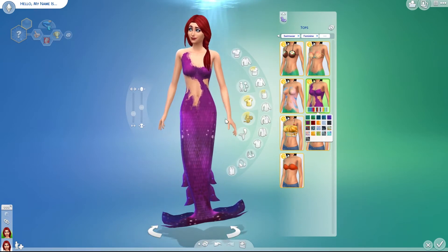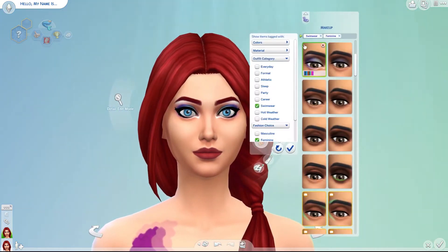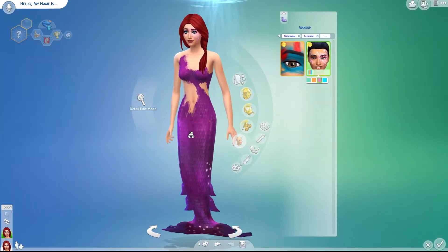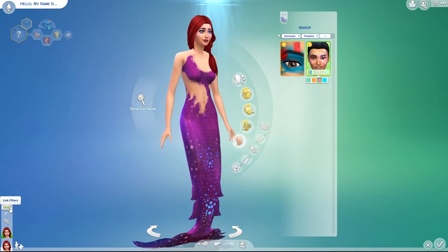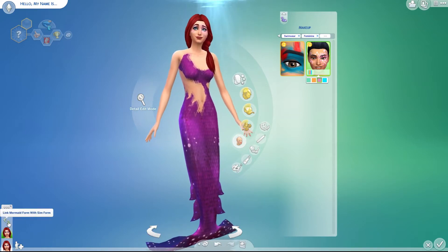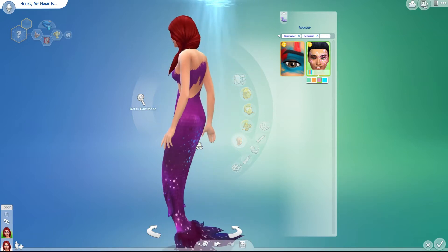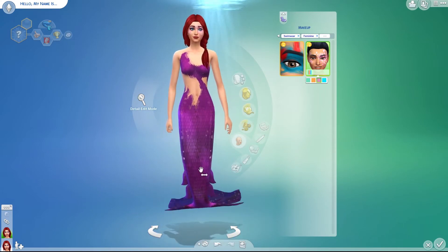So so pretty. And obviously there is makeup you can put on them as well, which I did show you in the CAS video, so you can put some gems and things on the face — I think they're gems anyway, they look like gems. But yeah, look at that guys. I have no idea how to link mermaid with sim form, but yeah, that is the mermaid stuff guys — I am just in love, freaking in love with it, it's so so pretty.